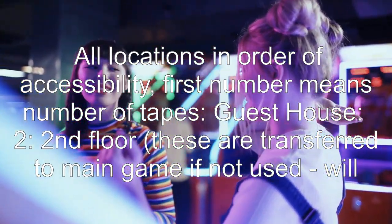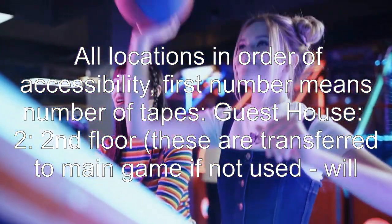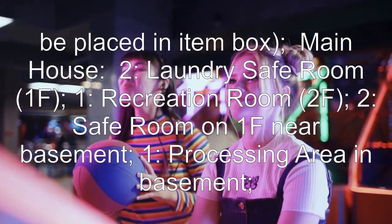Guest house — tutorial, 2nd floor. These are transferred to the main game if not used, and will be placed in the item box.